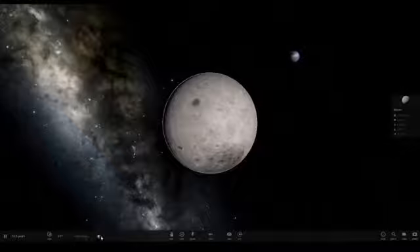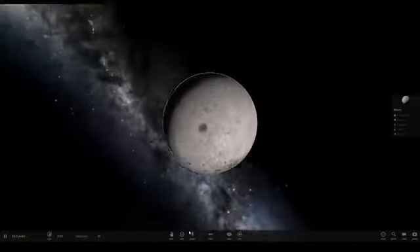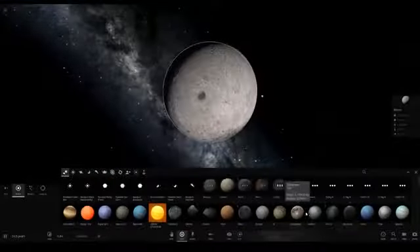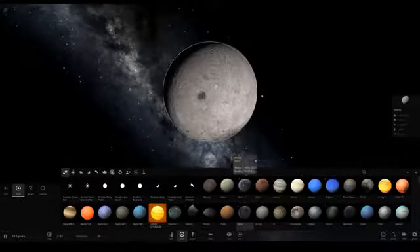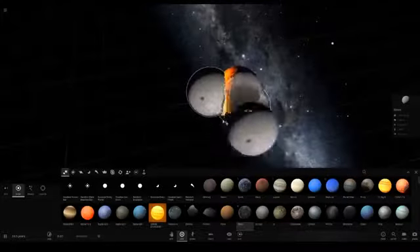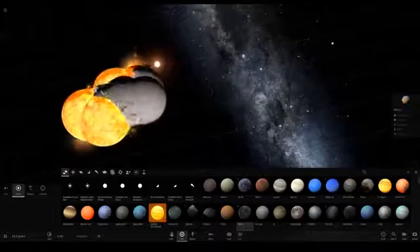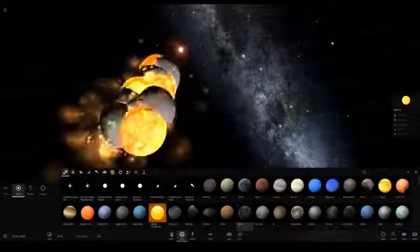First of all, let's do the usual thing which is colliding stuff into the moon to make the moon larger in size. Let's start off with another moon — let's throw a moon into a moon. Let's just place it right there and spam a bunch of moons in. All the original moon is gone. There we go — oh, the screen is going all crazy right now.